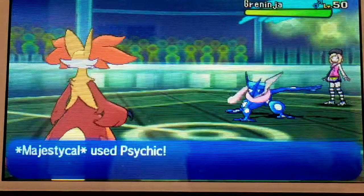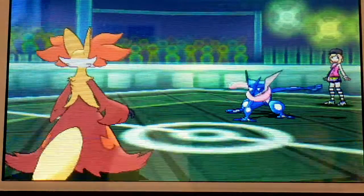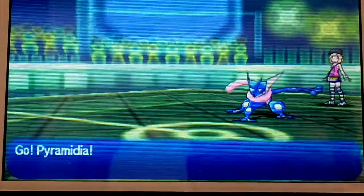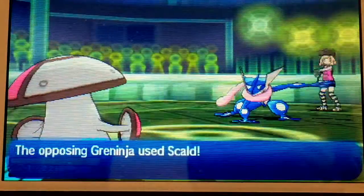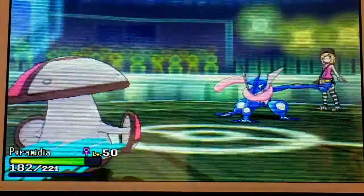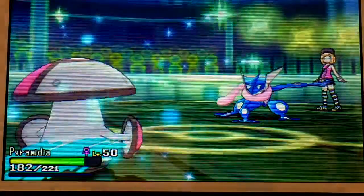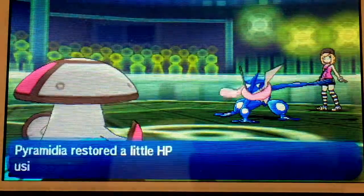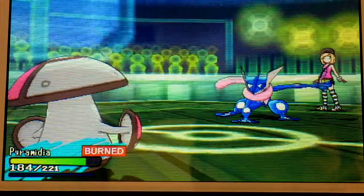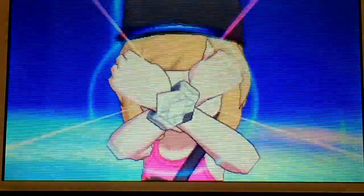My opponent reveals it's going to be a pass — that is standard. I really should have gone with Solar Beam, but I wanted to be safe. I use Majestical here; the Delphos tries to use Psychic, but that fails against Greninja. Expecting a Scald, we go into Pyramidia — the Amundus. You guys know this set for sure; it's a really defensive Pokémon. I know I can take pretty much anything, like an Ice Punch or an Ice Beam.